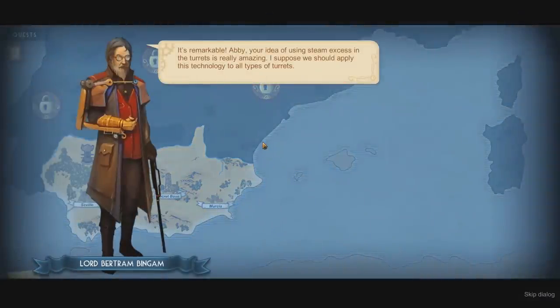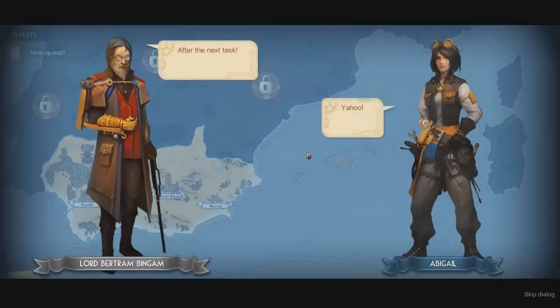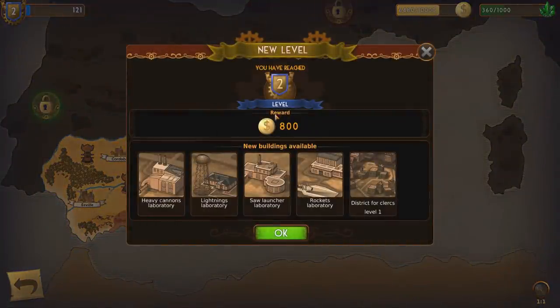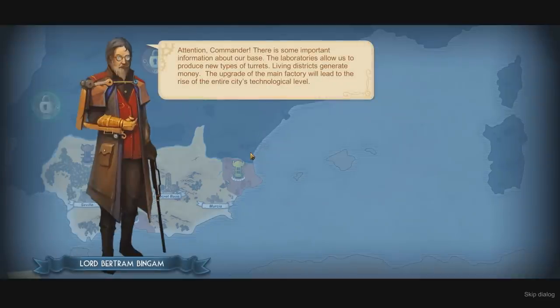Your idea of using steam excess in turrets is amazing — I suppose we should apply this technology to all types of turrets. Sure, but do you want to allow me to use the steam excess on a base to build a sauna? I've always wanted one. After the next task. Yahoo! So there's our little reward — we've hit level two, so we've got new buildings: a heavy cannon, lightning laboratory, saw launcher lab, rockets laboratory, and a district for clercs with no K at the end. We can't afford the K — we don't pay them enough.